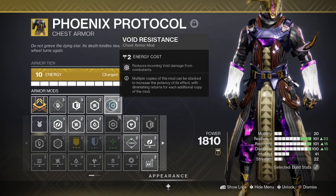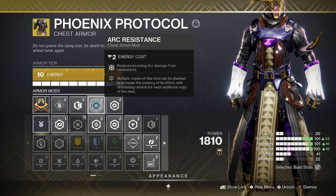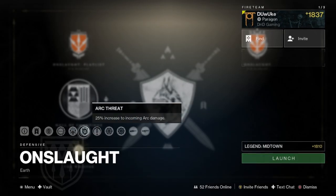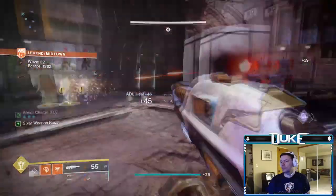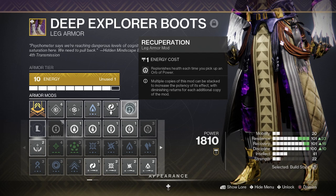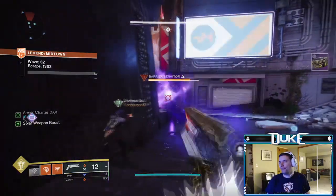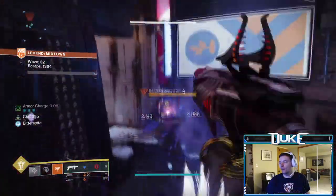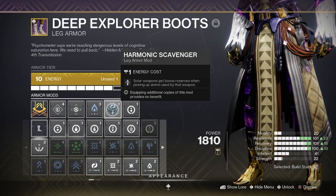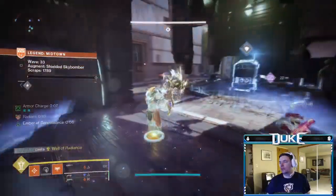A void resist on your chest piece is highly recommended as the Shriekers, Ogres, and Tormentor are some of the most threatening enemies and do significant void damage. The damage threat seems to rotate daily, so keep an eye on the daily threat and running that resist as well is also recommended. On your boots, there are three mods you're definitely going to want to run. Recuperation is very highly recommended — it gives you an easy way to basically have heal packs on all the orbs you should be generating through supers or siphons. You can also have a Scavenger mod for your heavy of choice, giving you more heavy every time you get heavy bricks from the ground or the Finder and Scout mods.